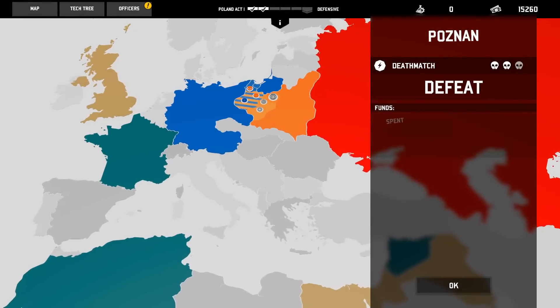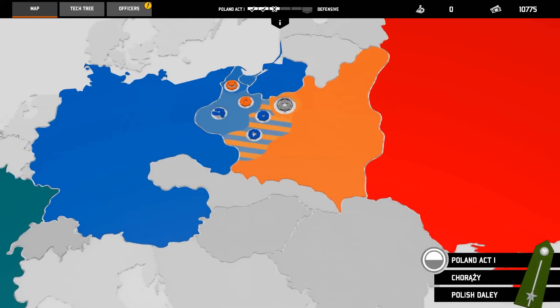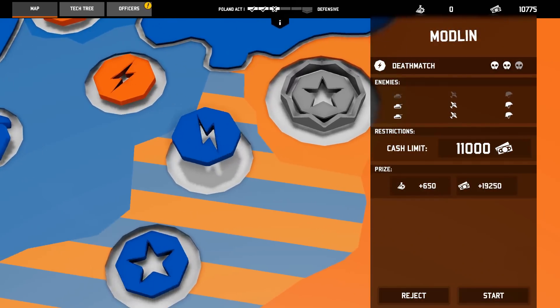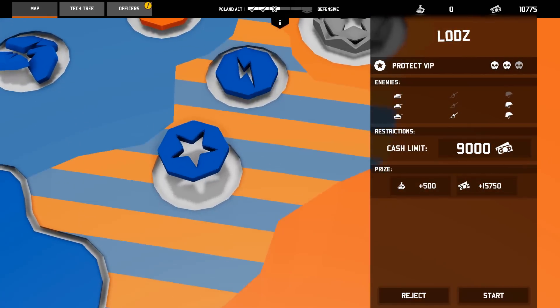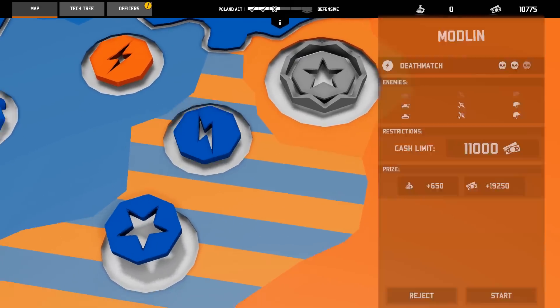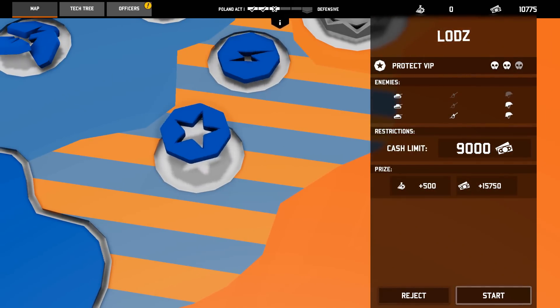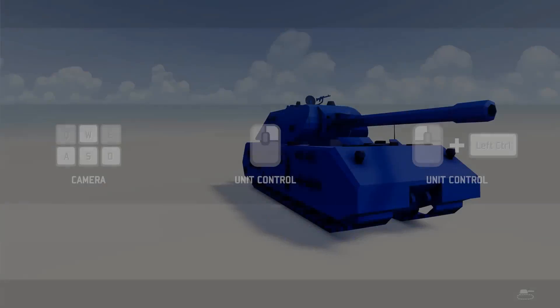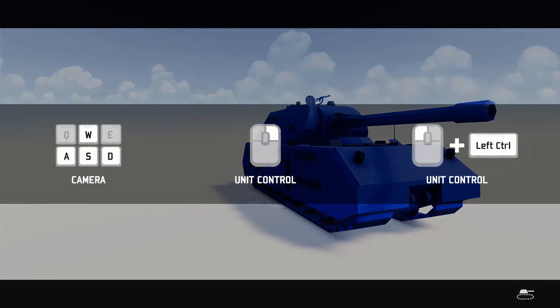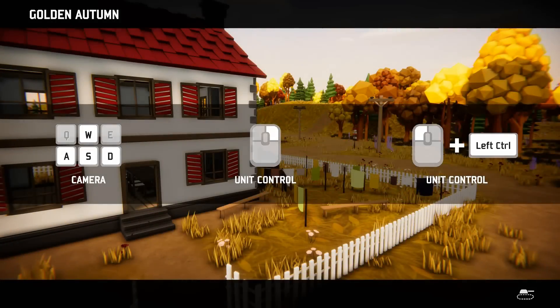We really got butchered there. Maybe we should try another. This is a Protect the VIP one. This one has a lower cash limit, so let's try this one. We're gonna try the Protect the VIP one real quick. If we lose this, we are in really bad shape — really, really bad shape.